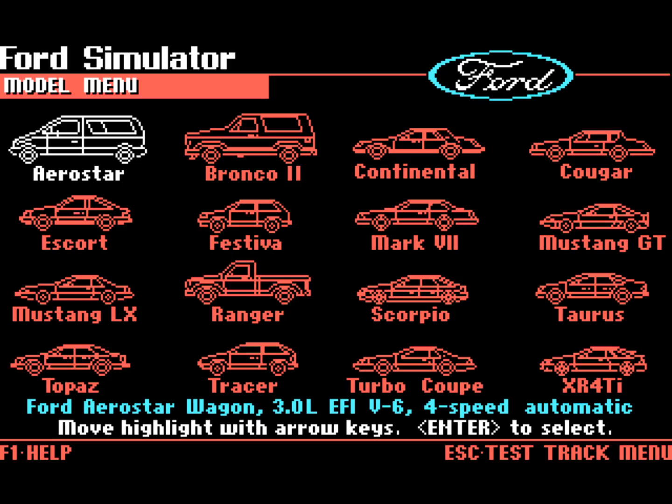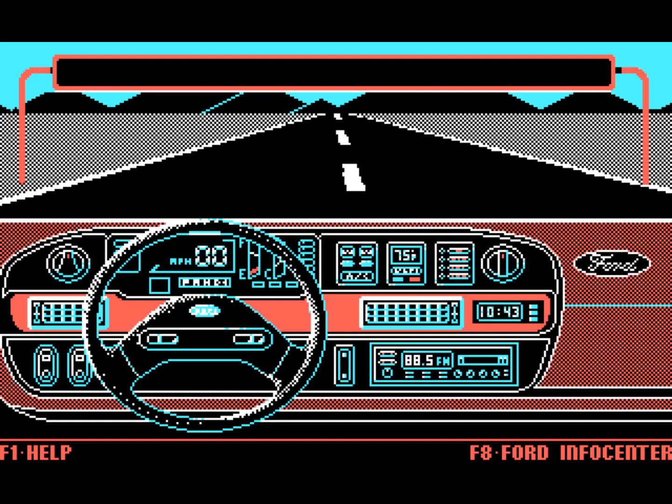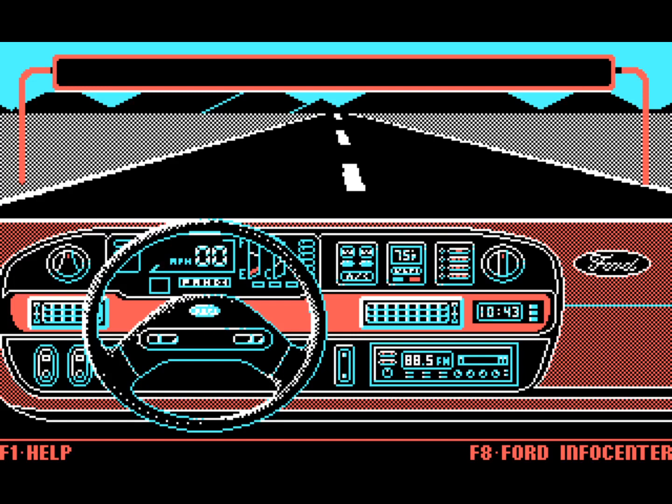They've got all these different cars you can try — the Aerostar, the Bronco, the Continental, the Cougar. I'm going to go ahead and try the Aerostar; that's a four-speed automatic, sort of a minivan. Press Enter to select, and here we are on the test track. We need to press I to start the car — I stands for ignition. Then press R-S to fasten the safety belt.